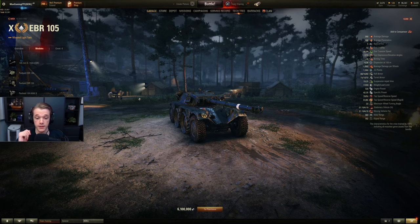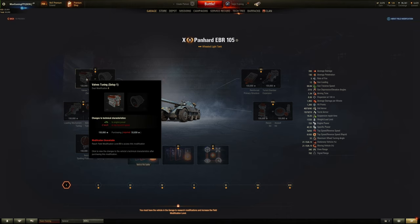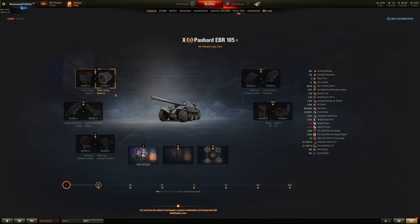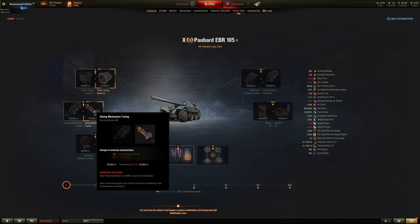For light tanks there are two types: wheeled or tracked. Starting with wheeled vehicles, for field mod number one pretty much everybody will choose top forward speed because this thing goes off like a rocket — it has 42 power to weight just standard. For field mod number four you can choose between aim circle size or reload time — depending on how you play, either really works. For number 5, would you like top reverse speed or HE and ramming damage protection and stun protection? Everyone is choosing reverse speed.